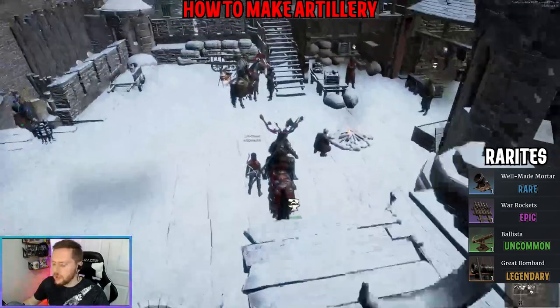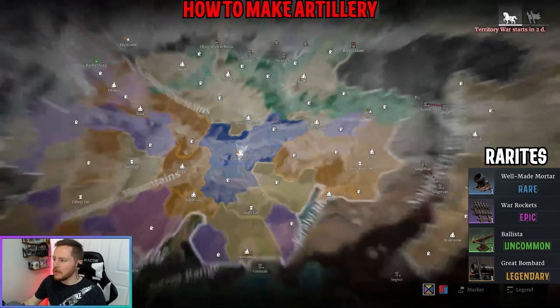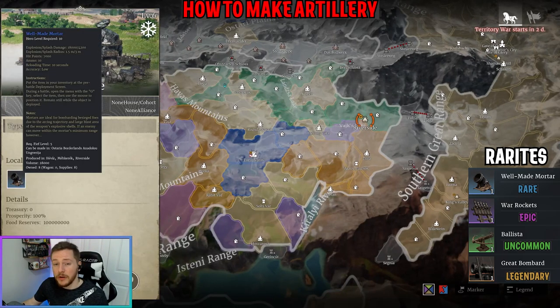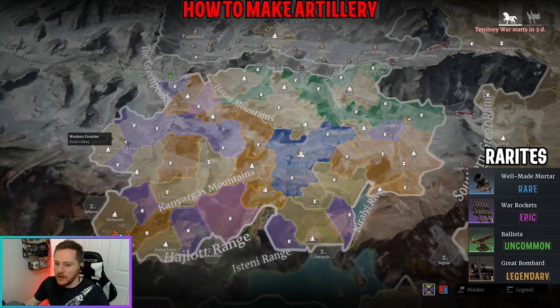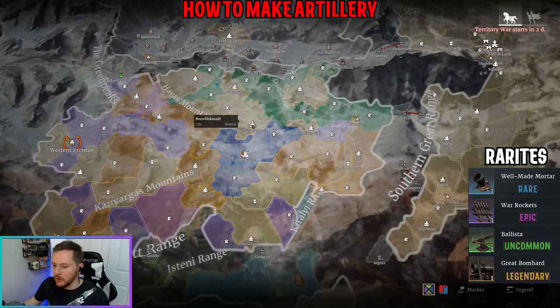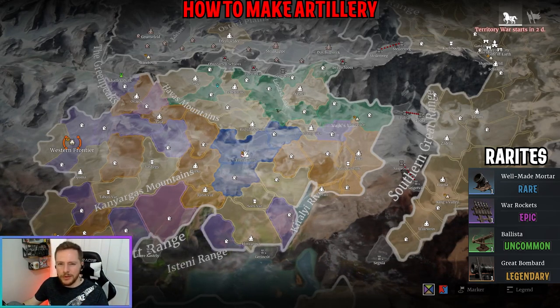On the map, for example, if I want to make blue mortars, I know I can make those at Riverside. You can click on a thief and see what type of artillery is available there. This is a trade city and you've been able to make mortars here for many seasons. You can also make culverins down in Bossavaro and scorpios in Western Frontier — same applies in other regions, so just look around.